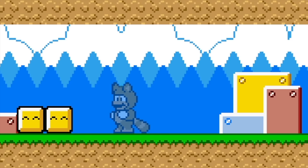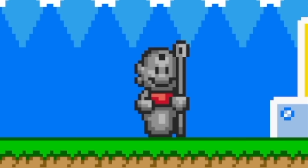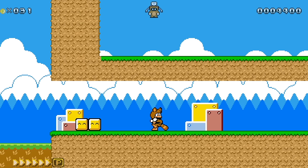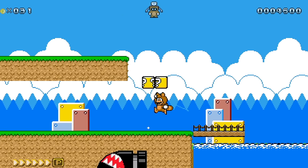Then we get the Tanooki suit, which looks hilarious. Mario looks really cool if we hit down and B. For some reason we still are getting that 16-bit statue — I don't know what's wrong with my copy of this game. All those Bonsai Bills look cool as well.